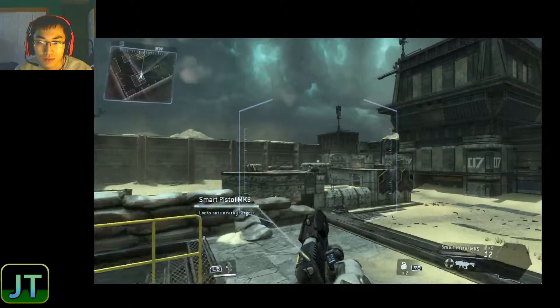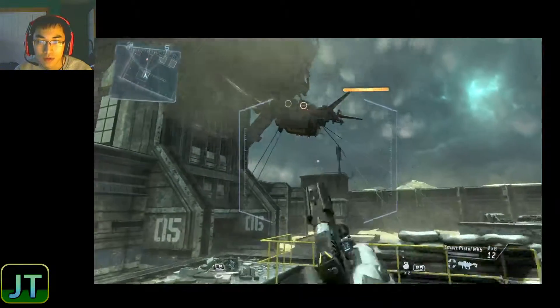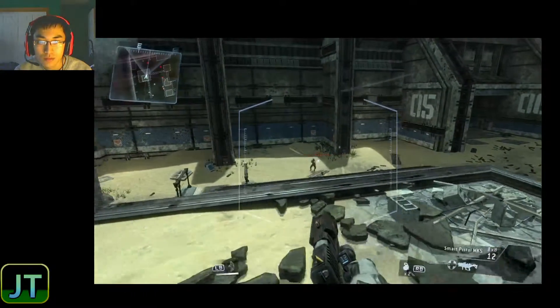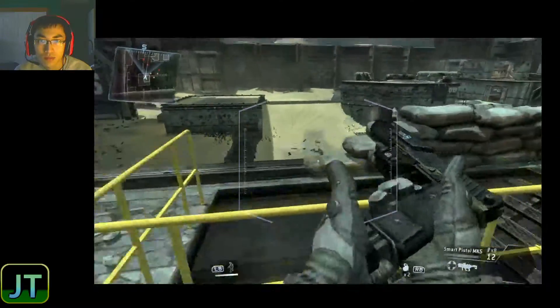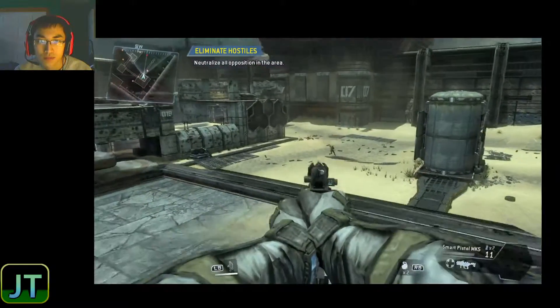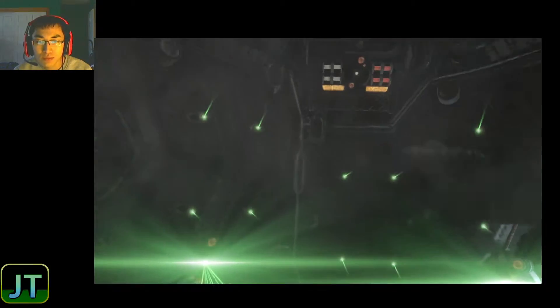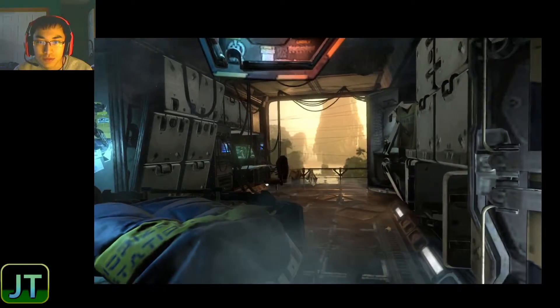Combat scenario initialized — destroy all opposition in the area. Your mini-map is located in the upper left corner of your AR display. Look for the small dots on your mini-map to find all the enemy troops. That was pretty cool though. For your safety, please stay in the training pod to regain your equilibrium. No thank you, let me out! Let this bitch out.